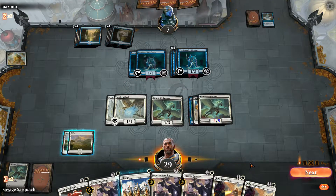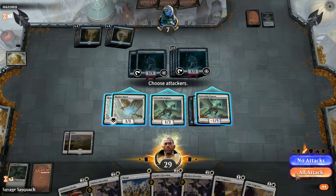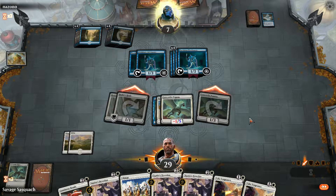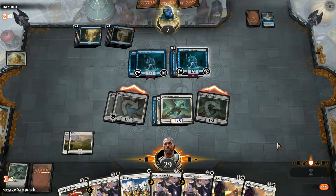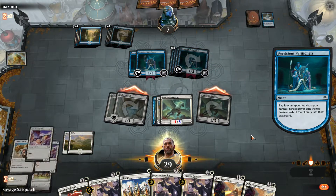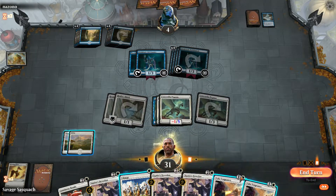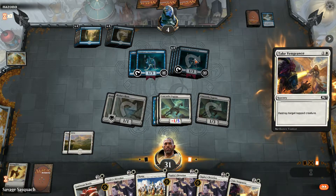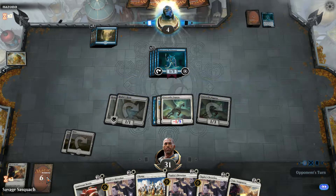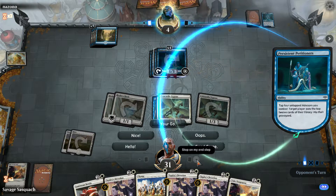I don't think we're going to get this here. Maybe — we could see him leave a few of our flyers up. The ability to kill off one Petitioner here might make the difference. But he needs to basically mill me all the way out — no, he's got it. We lost because we never hit the extra mana.